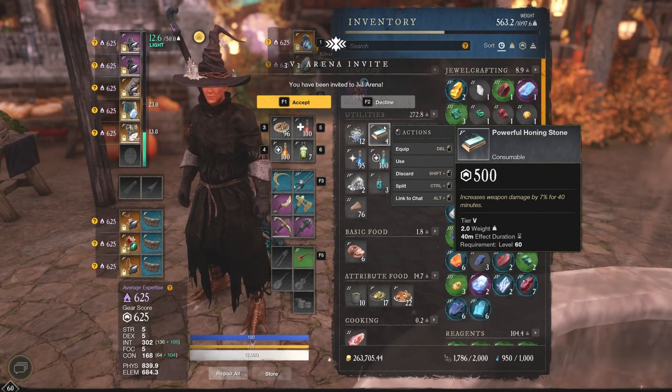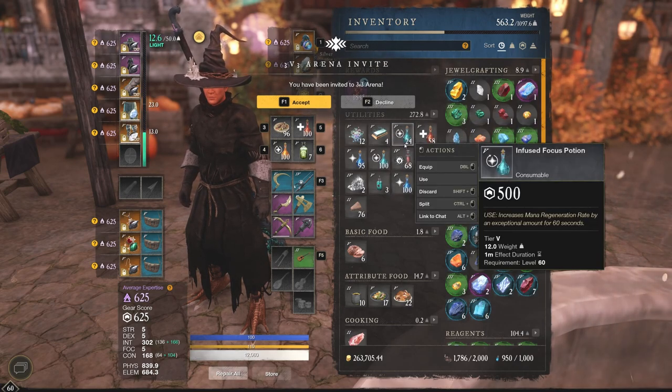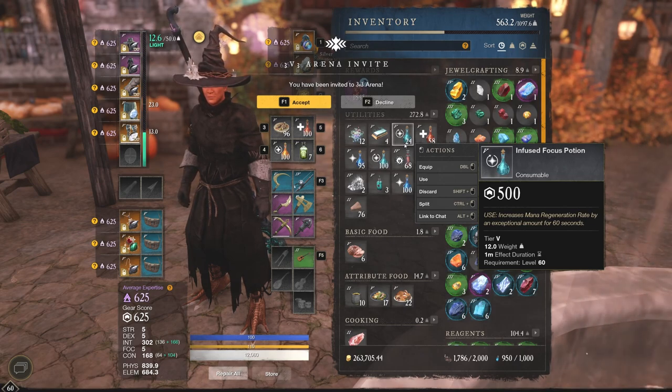Before we accept this, I do want to jump over to the Focus Potion, which we pop every single round if you're a mana user because it's going to give you insane amounts of mana regeneration — by an exceptional amount for 60 seconds. So we'll never run out of mana that round if we pop this right before.